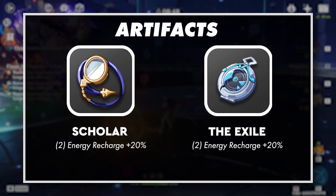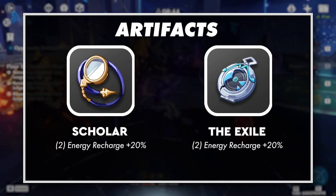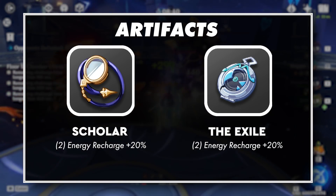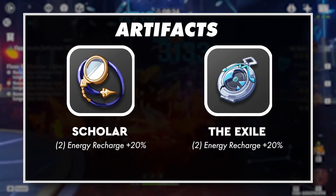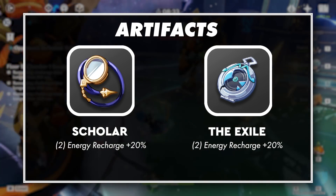Alternatively, you could go with a 2-piece set of either the Scholar or Exile sets to further increase his energy recharge, but I typically only suggest this for early to mid-game players, as the stats of these 4-star pieces pale in comparison to a fully built 5-star piece, both due to the max level being 16 as opposed to 20, and the loss of an entire substat.